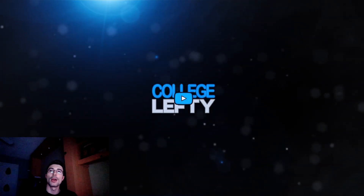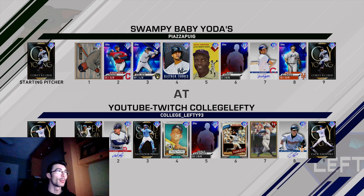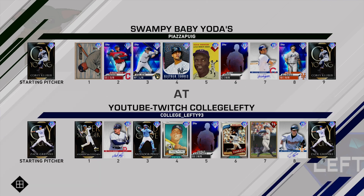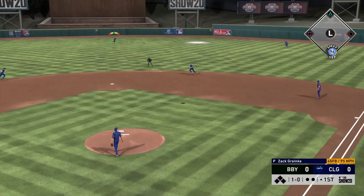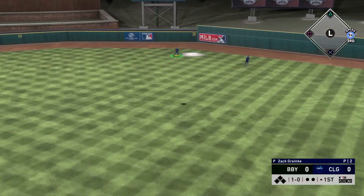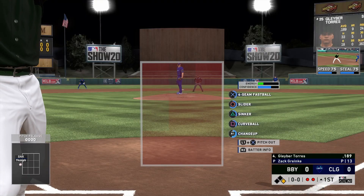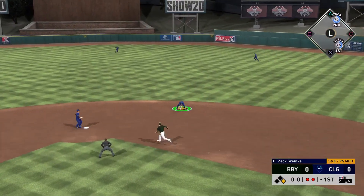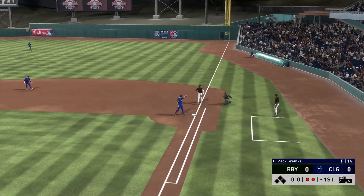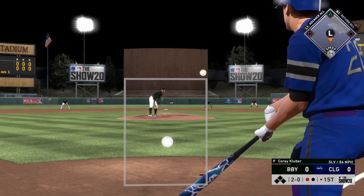Hey everyone, College Lefty here. In this video I'm going to be getting into some viewer game highlights. We're going to be testing out Wade Boggs as well as Salvador Perez — they're making their debut in this video. I'm going to be using Wade Boggs in the number two spot of the lineup and Salvador Perez in the number three spot. I wouldn't normally bat these players there for ranked seasons, but I also probably wouldn't use either of them in ranked seasons anyway. I wanted to test these cards out in some viewer games — quick three-inning games with a lot of action and a good variety of pitchers.